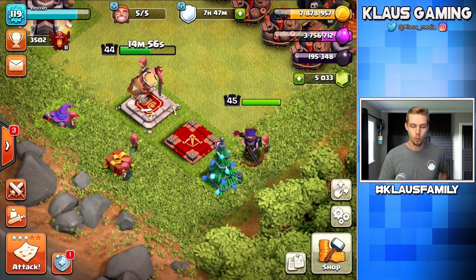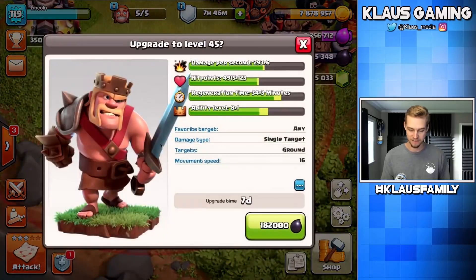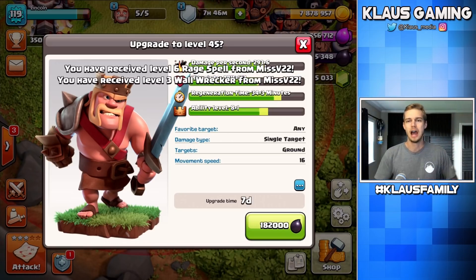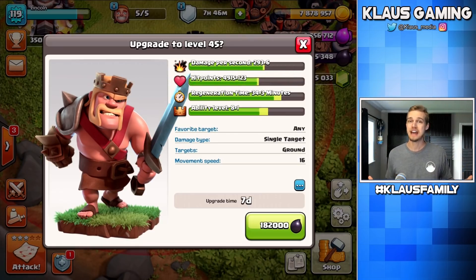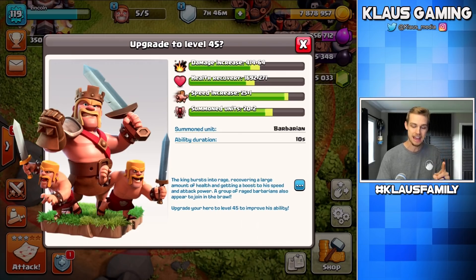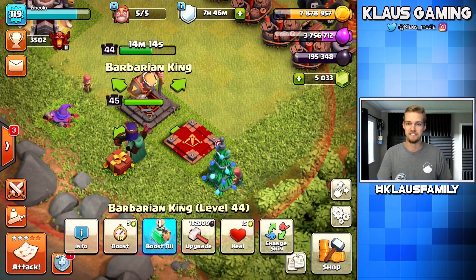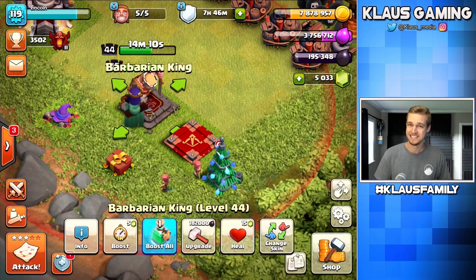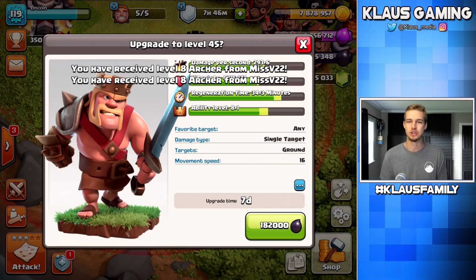What better way to celebrate 60 FPS for the very first time than to upgrade the king to level 45. When I upgraded the queen to 45 I said it's like the big weight at the gym — 45 pounds. But the king, he obviously lifts, bro. Look at his arms. 182,000 dark elixir, seven-day upgrade. You do get another Iron Fist ability at 45, and that's gonna make it all worth it. Then both heroes will be level 45 and we'll only have ten hero levels to go before Fix That Engineer heroes are maxed. Let's upgrade the king to level 45 in 3, 2, 1 — BAM!